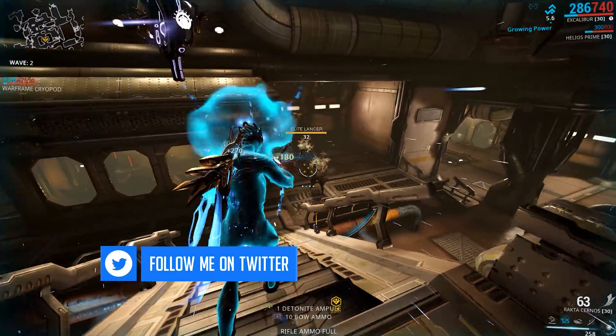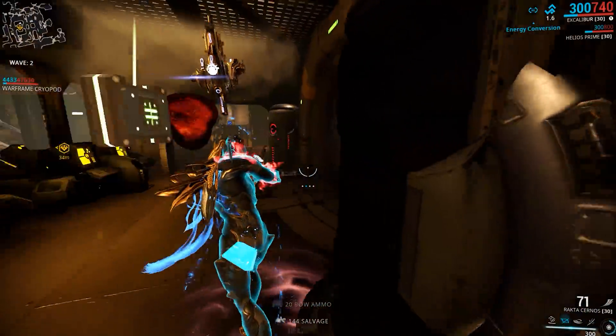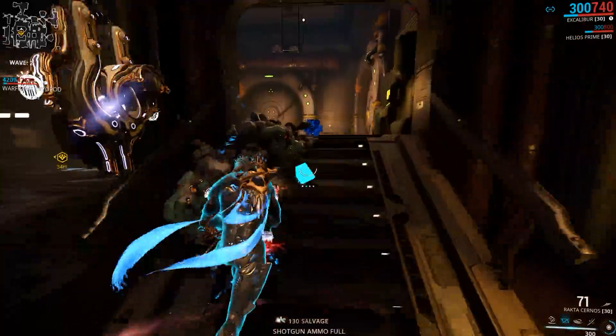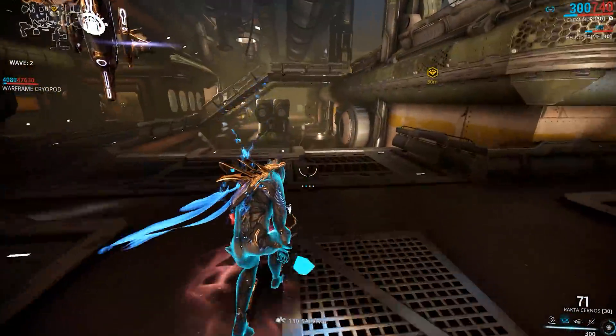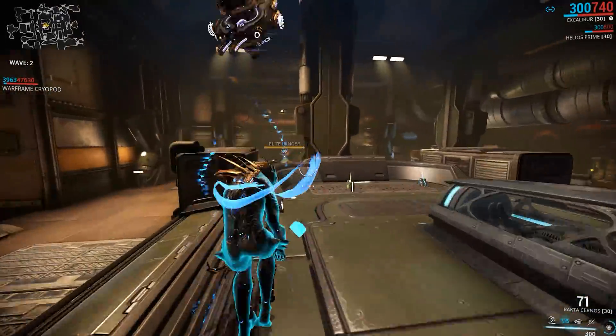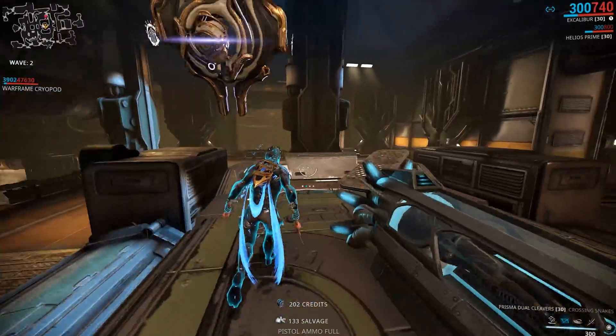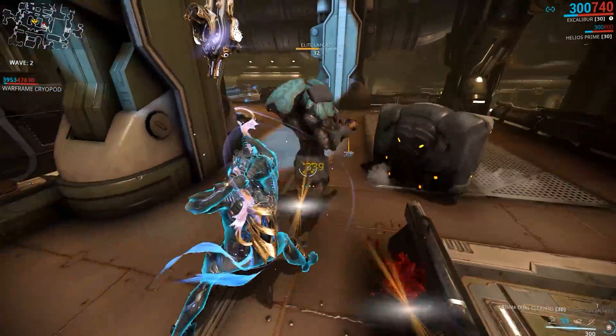For this topic we will be using a typical enemy as a subject. It doesn't matter what faction — Corpus, Infested, Grineer, or Sentient — we're just going to use a typical enemy as an example. Now, every enemy in the game has a weak spot and of course a critical spot.